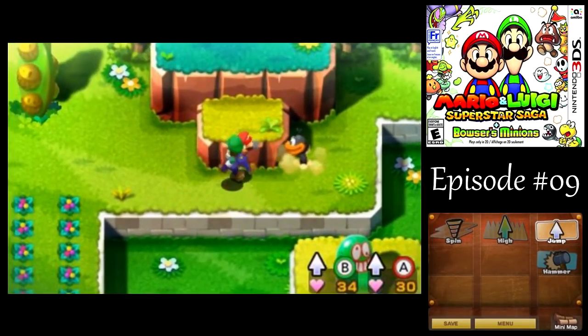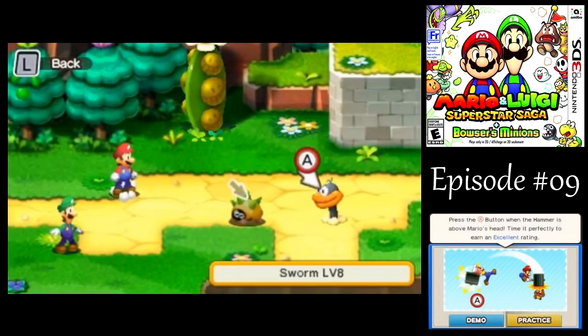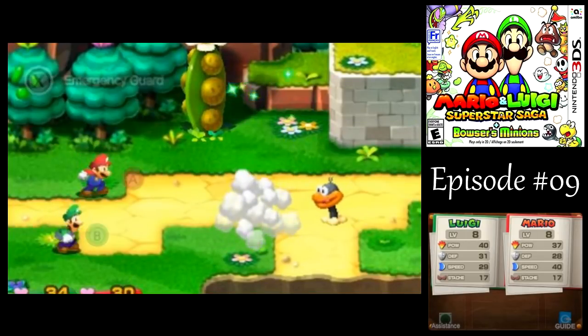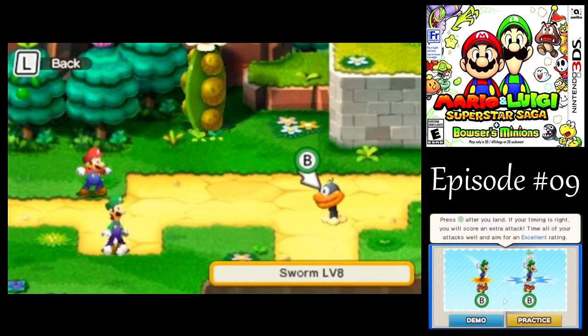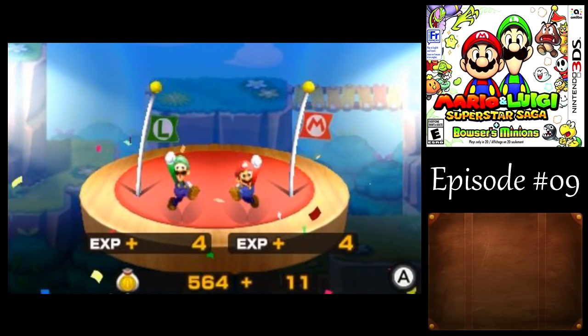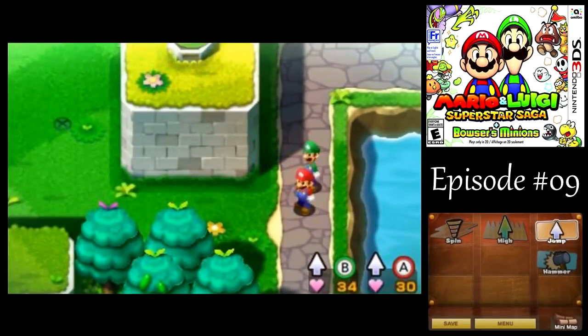Actually, let's see these guys swarm — there's another attack they have that I didn't show off last time. Let's take out the spiny first. This one is where they dig underground, and once they get under one of the Mario brothers, that's when you want to time your jump so that by the time you hit the ground they will pop their head out and you'll finish them off.